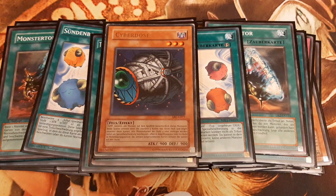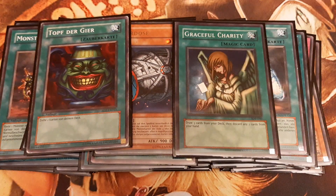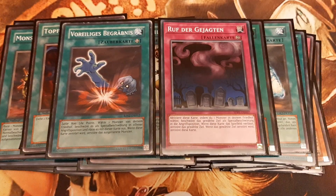Cyber Jar is there to collect many resources in our hand. Next up are Pot of Greed and Graceful Charity — no Delinquent Duo in this one. Snatch Steal fits well into the equation of tributing opposing monsters instead of our own. And Premature Burial and Call of the Haunted special summon any of the three boss monsters from our grave.